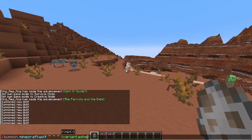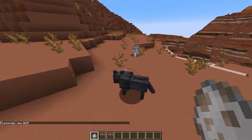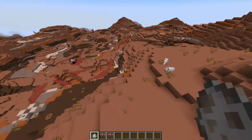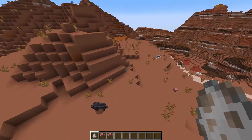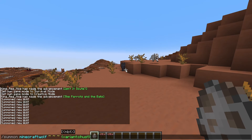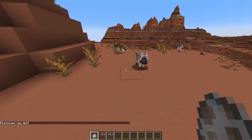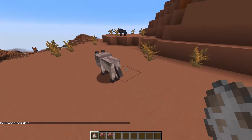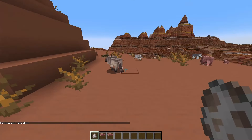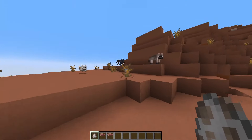Next is the black wolf, found in the old growth pine taiga biome. Then we have the chestnut wolf, which spawns in the old growth spruce taiga biome. It's fairly nice — very similar in coat color to the woods wolf, except it's a little bit brighter.